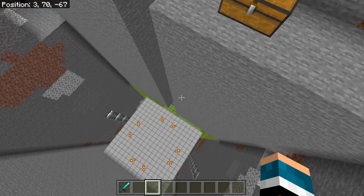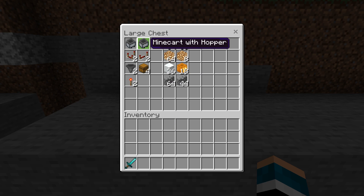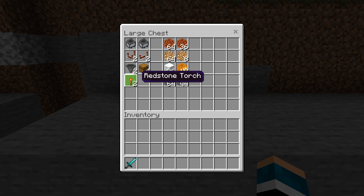For this farm, the supplies you're going to need are all in here. You need two minecarts with hoppers, two repeaters, two comparators, two hoppers, four chests, two redstone torches. You're also going to need some magma blocks, glowstone, or sea lanterns.